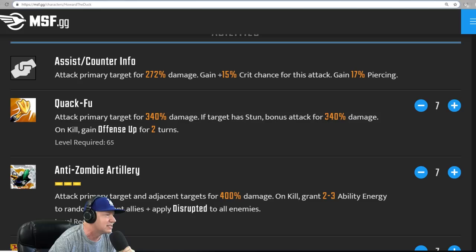Quackfu: attack primary target for 340% damage. If his target has stun, bonus attack for 340% damage. On kill, gain offense up for two turns. Okay, very good.